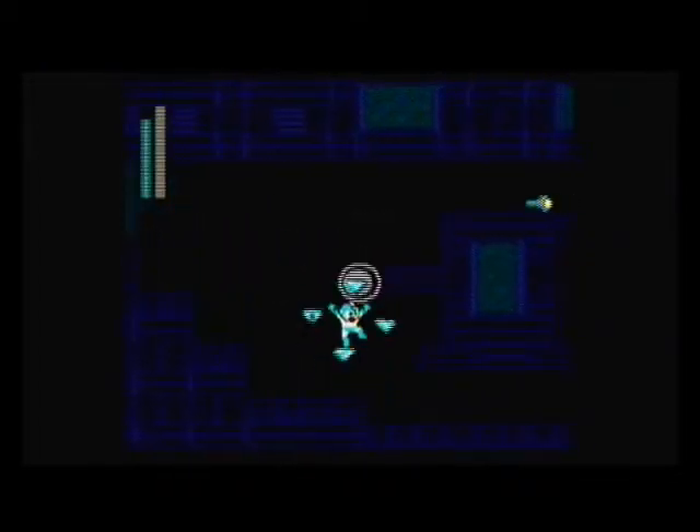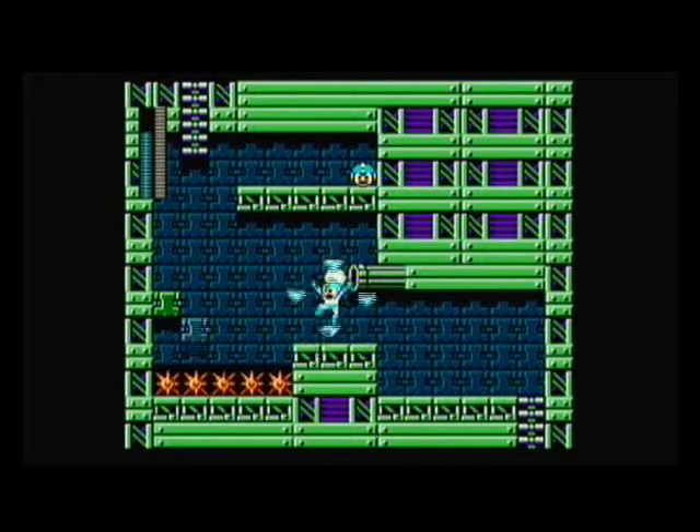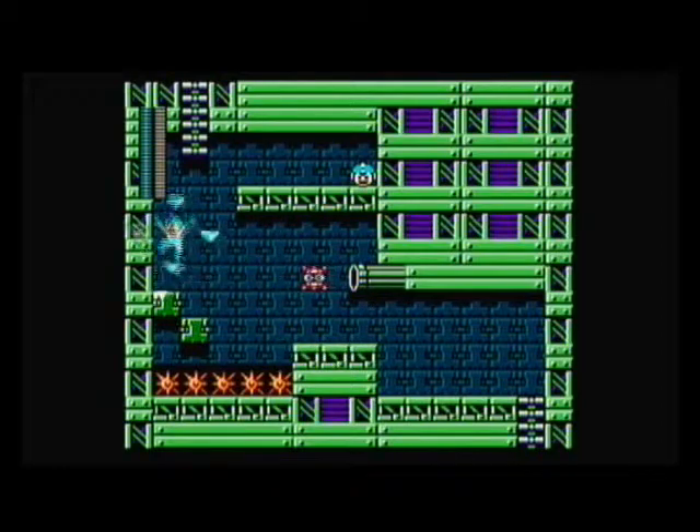Here I recommend using the Dual Satellite. I do a bit of item scavenging from these guys, which I definitely recommend doing here because you're right near the Robot Master now — max out your Dual Satellite's weapon power, because you'll need its weapon energy to be at maximum to have the right amount of shots to be able to kill Plugman.